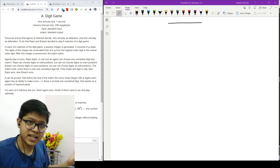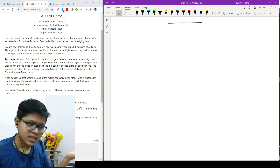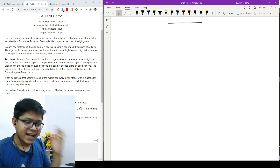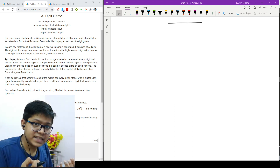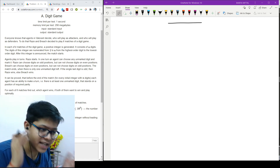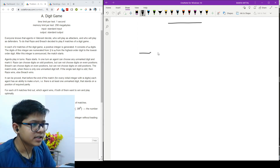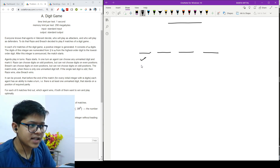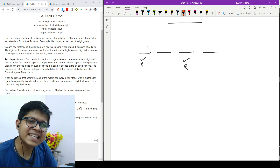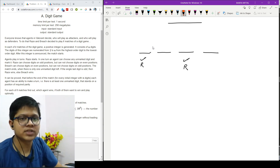Both players are greedy, and Raze starts the game. Raze can choose from the odd places. At all places we can have either even or odd elements. Raze knows he will win only when he obtains an odd element in the last, so he will always try to eliminate the even elements first. Raze will always try to choose and remove the even numbers from his positions.